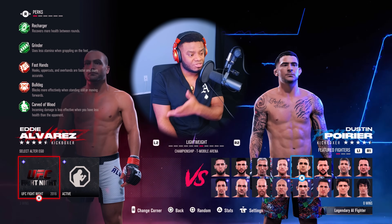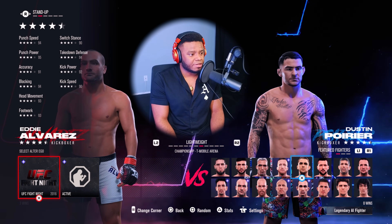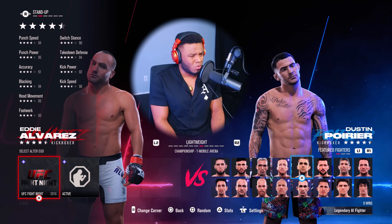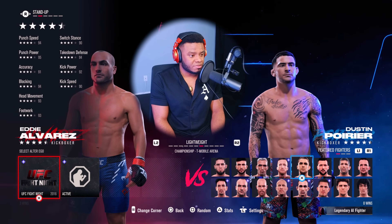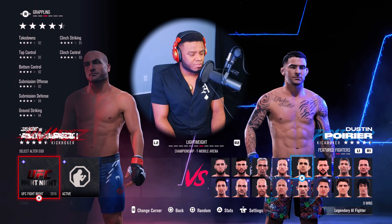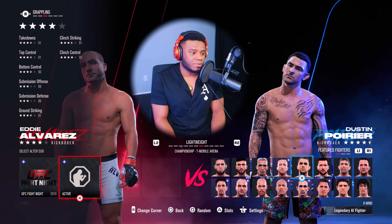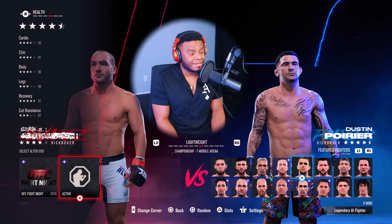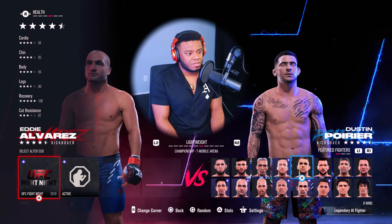The stats - everything stays the same besides the last perk: 'Carved of Wood,' where incoming damage is less effective when you have less health than the opponent. In terms of punch speed he's faster, more powerful, more accuracy, better blocking, better head movement, better footwork. His switch stance jumps significantly - holy shit, from 80 to 90, that is quite the jump. Kick power and kick speed are also better.